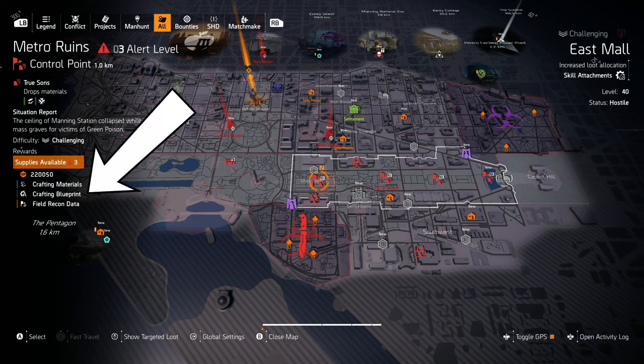Now it says alert level three, and if you look at the rewards it now says crafting materials, crafting blueprints, and field recon data. So if you want to get the SHD blueprint, you need to do control points, summits, and projects — those three will help you out a lot. You can do them on all four characters every week until you get it.